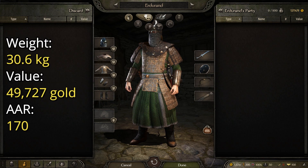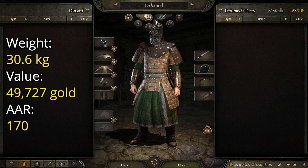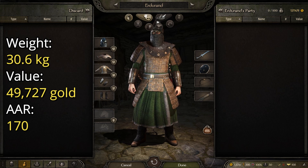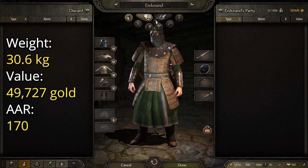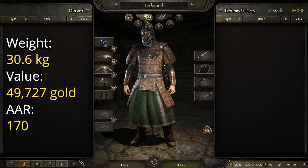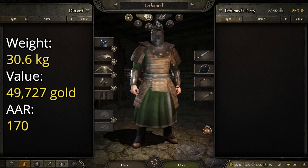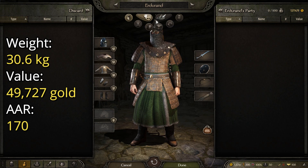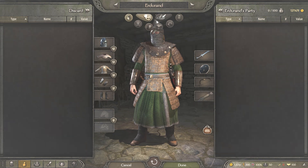The Kuzait Raider has a weight of 30.6 kilograms, making it pretty heavy for this early on the list, a value of 49,727 gold, making it quite expensive, and an AAR or average armor rating of 170, making it a pretty good suit of armor overall.